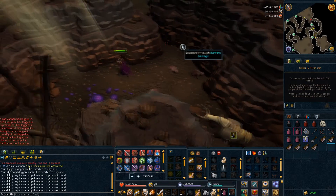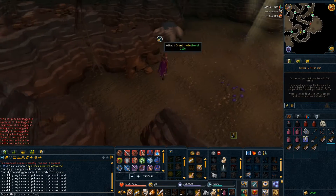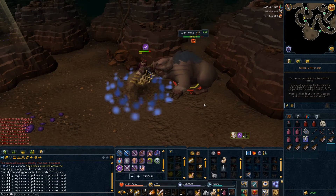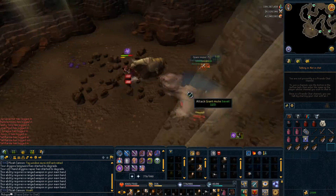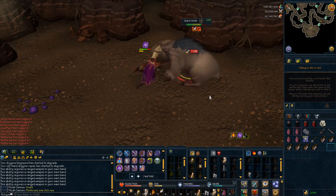The combat has some new mechanics — the Giant Mole spawns minions and has a couple of special attacks. I can't say much about the special attacks because I didn't know how to escape from them, but I suppose you just run away. If you're a high level you can use a lot of food and have no problem surviving.